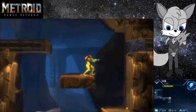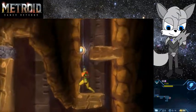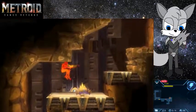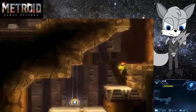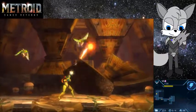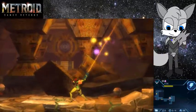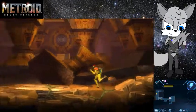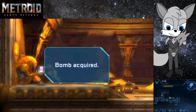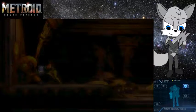Here we go. Got enemies. Gotcha. Missile door — see what we got in here. An item — Bombs! Sweet. Those will come in handy.